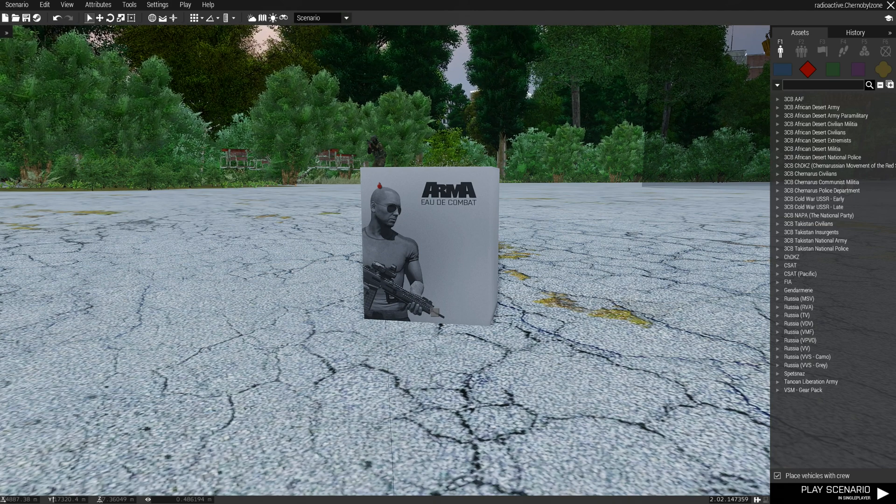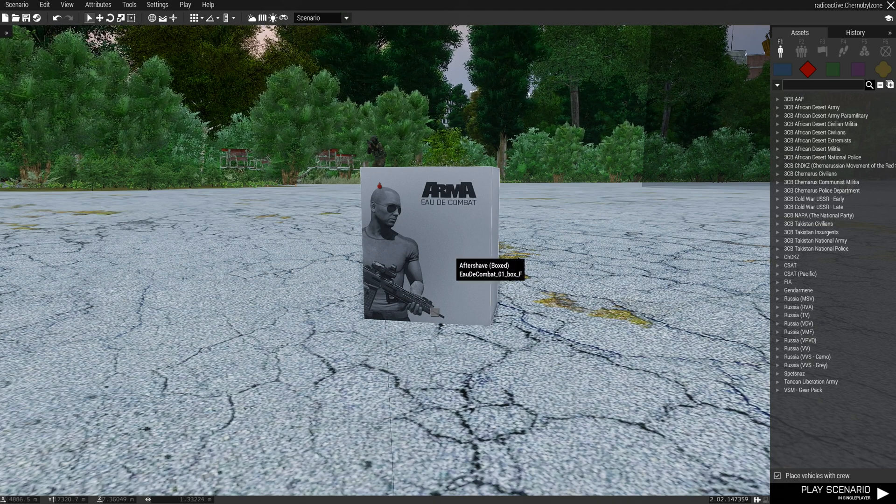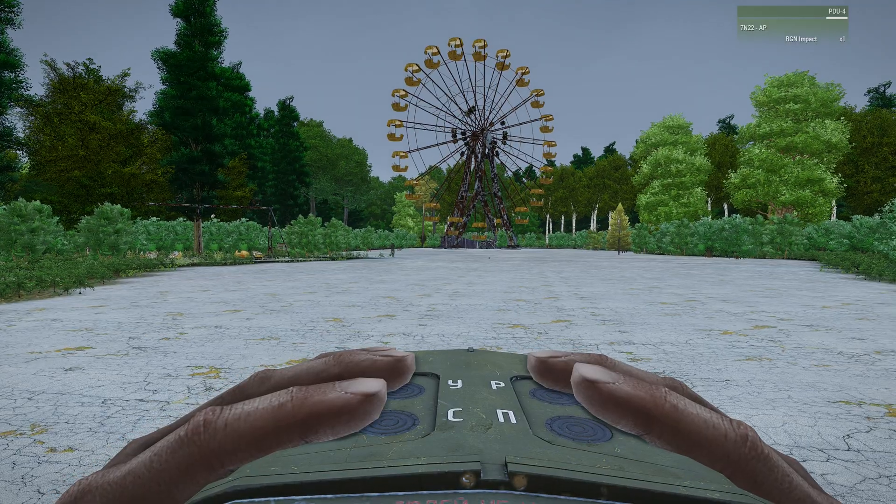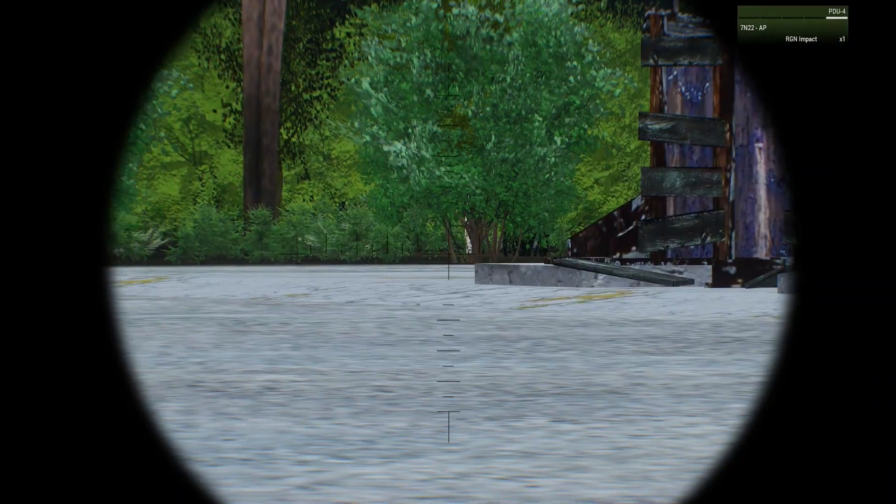This is AZ Coder. I'm going to demonstrate the latest version of my radiation strips that I had originally written back in 2015 for the Shadow Fall campaign. I've now completely rewritten it, and I'm going to take a box of Arma Aftershave, which is known to be highly radioactive as you can see here. That's how you set it up and we're going to see the effects of that.